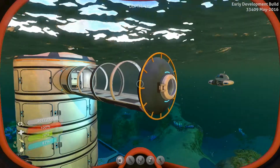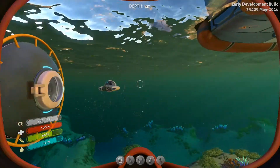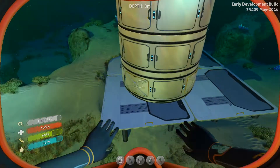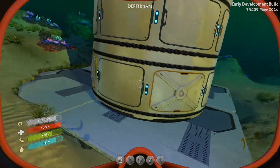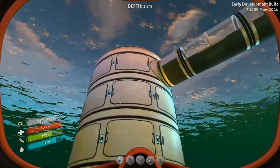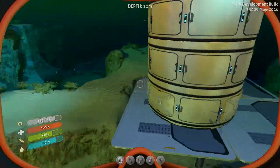Anytime I want to reinforce structural integrity I can just go down to the bottom and add some structural reinforcements. I've got four down there already, and you don't actually need them at the moment because there's enough structural integrity in the base without them. But I will need them when I add the moon pool, because that would have put me below the threshold and caused a few leaks.